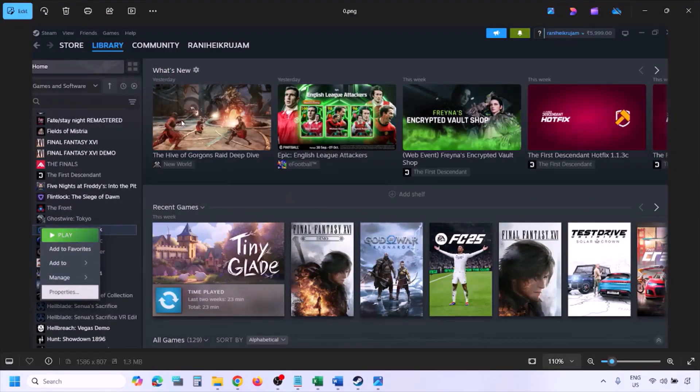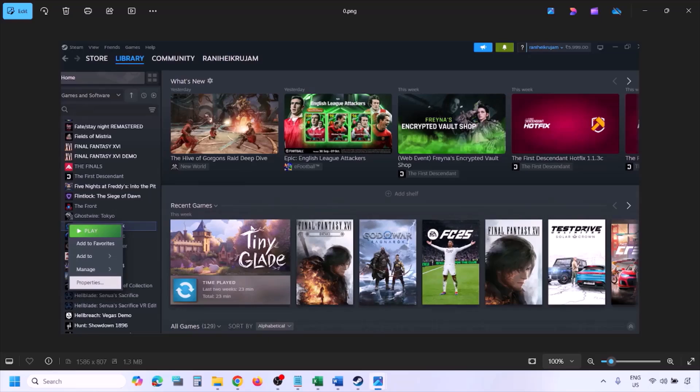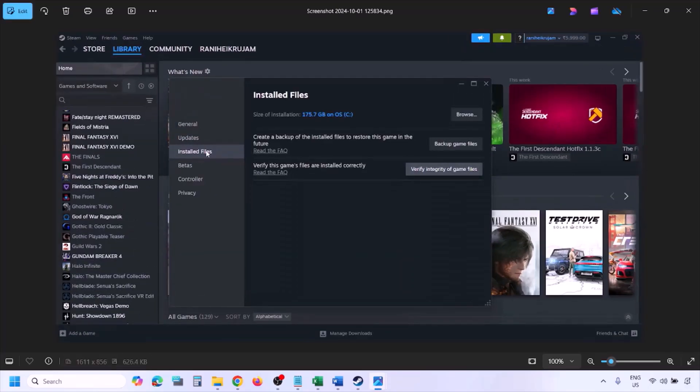The next step is to verify the game files. Go to Steam, click on Library, find the game in the list, right-click on the game, select Properties, go to the Installed Files tab, and click on Verify Integrity of Game Files. Once the verification is 100% complete, launch the game and check.